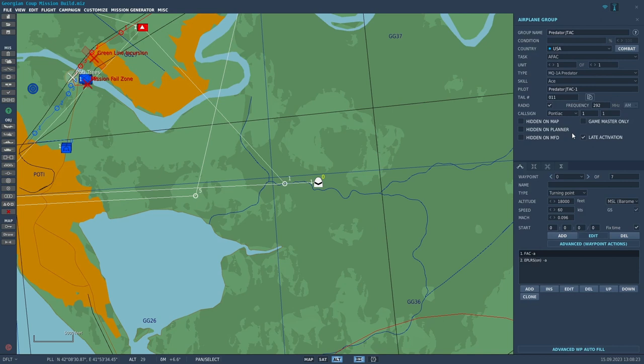One thing I should mention: every one of the units we've put in, except for the static units, are late activation. What that means is we'll be activating them via a trigger. The reason you do that in a mission like this is if you don't late activate them, as soon as the mission starts they'll go on their merry way doing whatever the AI has them doing and the battle will be over before you even get airborne. We're going to activate them by a trigger — basically when we contact the AFAC on his frequency, that's when all the units come alive.